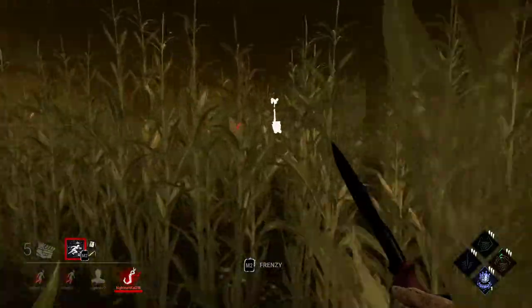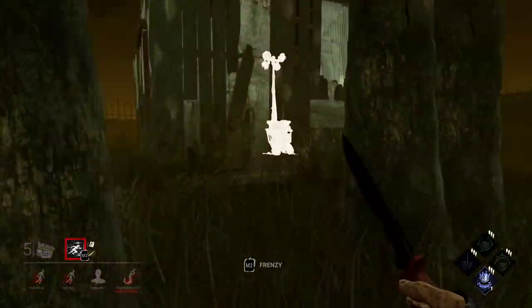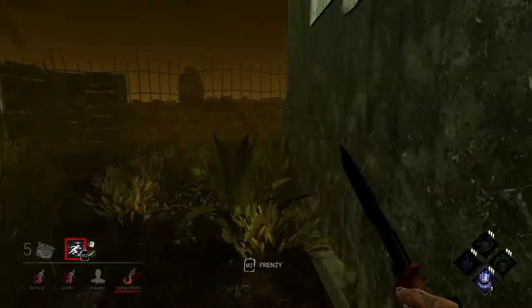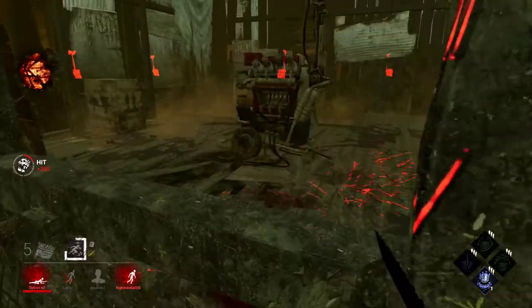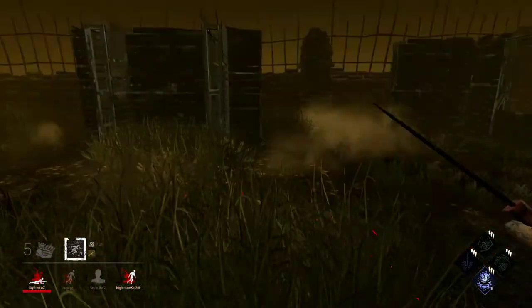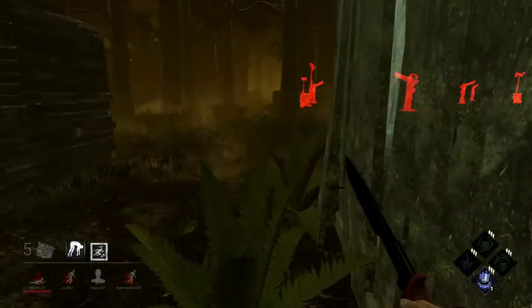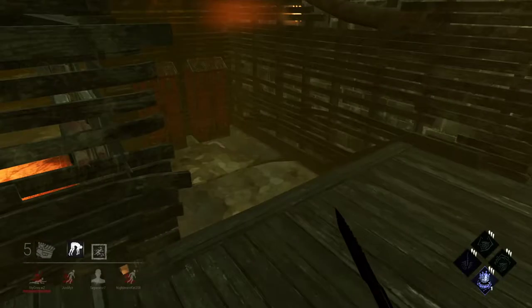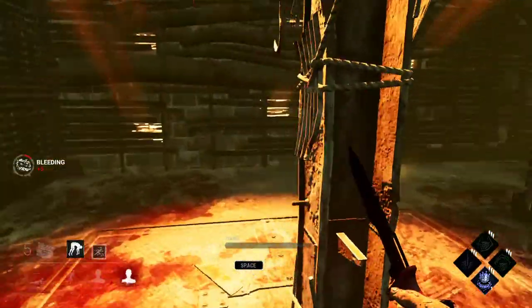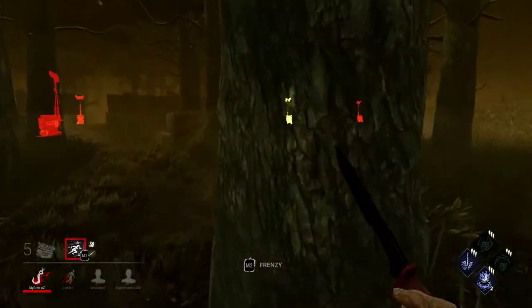Ash is just running around cleansing totems — I really don't know what he's doing here. Is this the basement here? Come on, man — what was that? This is really far away from your team, dude. I don't know if this was the play. A hook in the basement before gens popped, and now they're healing. Oh no, that was the Jane — her med kit. That's the gen in the cow shed — no, that's the gen next to the cow shed. I know which gen this is.